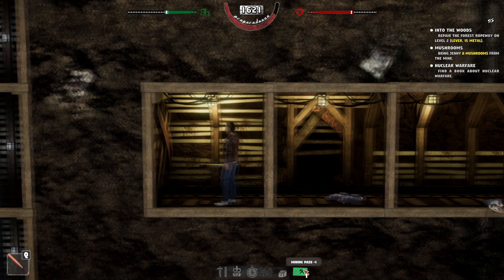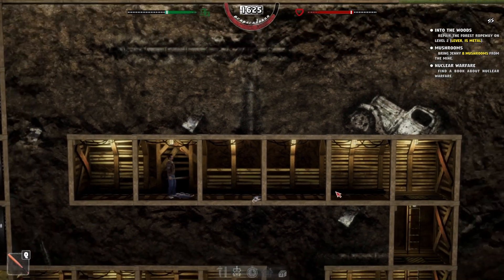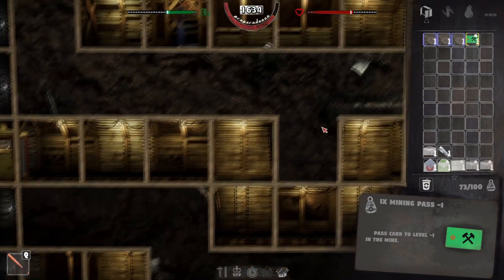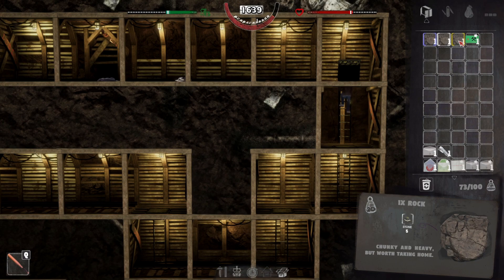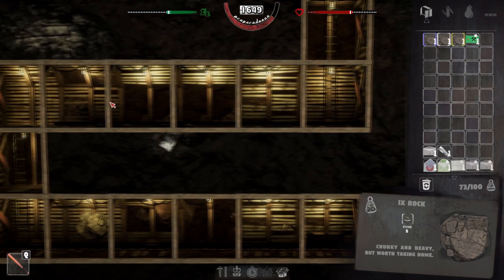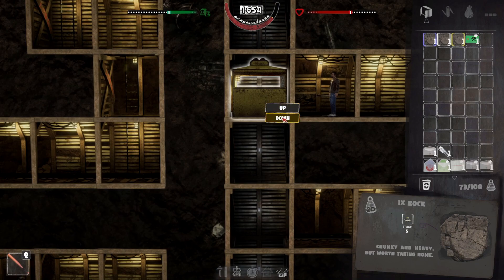Now we have a mining pass. It doesn't seem like we can do anything here. It says: pass card to level minus one in the mine. It's probably to get it down there. How much does a stone weigh? They weigh 20, so we can technically carry one more. I don't remember what we had over here — I think there was one more stone here. And then there's all the fuel — probably want to come back for that later.